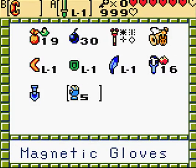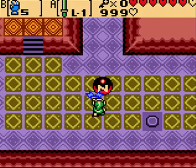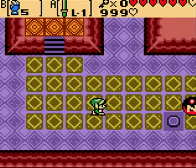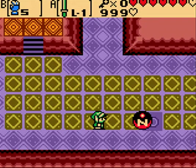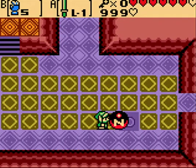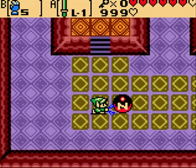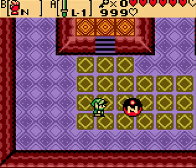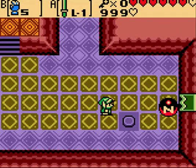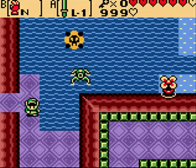Now last time, we got the Magnetic Gloves. This is a pretty useful item, and it does require a bit of skill to master. Basically, it's going to start out as S, and this N-ball — which stands for North. If you know magnetism, then you know that opposites attract and like poles will repel from each other. So that's how you work those things.